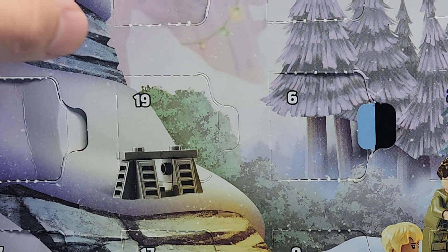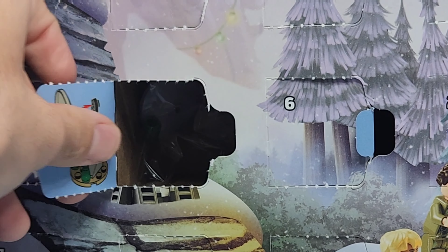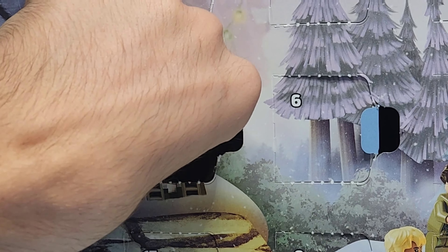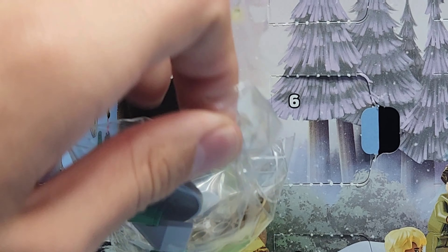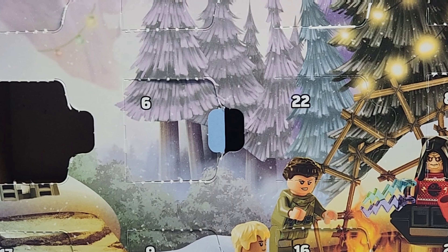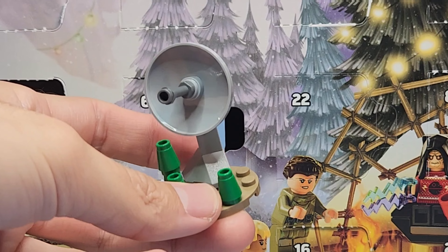Without further ado, let's see what we get for day 19. Day 19 looks like a build — I kind of don't know what it is, it might be a satellite. Let me get this put together and I'll tell you guys what it is. For day 19 in Star Wars, we get the deflector shield generator.